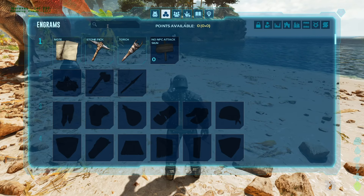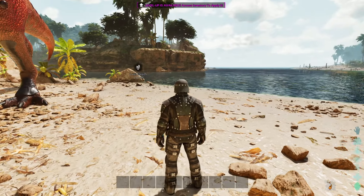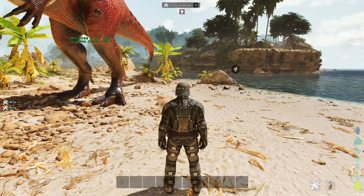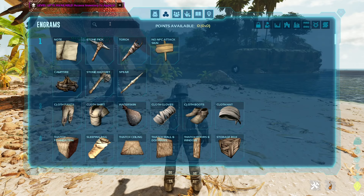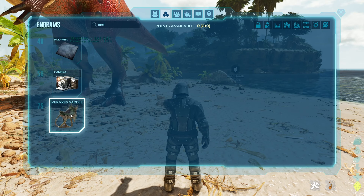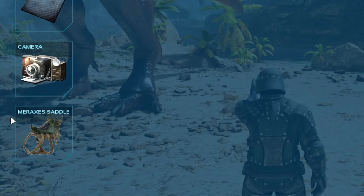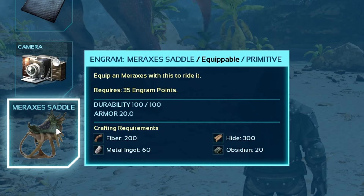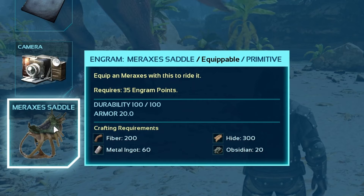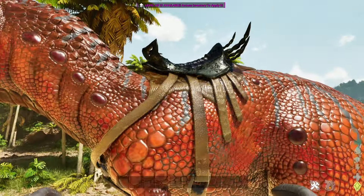The Meraxis saddle is unlocked at level 75. I need to go into creative mode first. It's costing about 200 fiber, 60 metal ingots, 300 hide, and 20 obsidian. It has 100 durability and 20 armor — very good. And it looks really cool too.